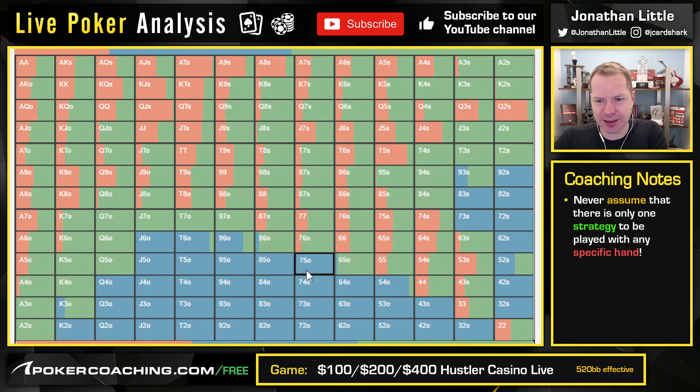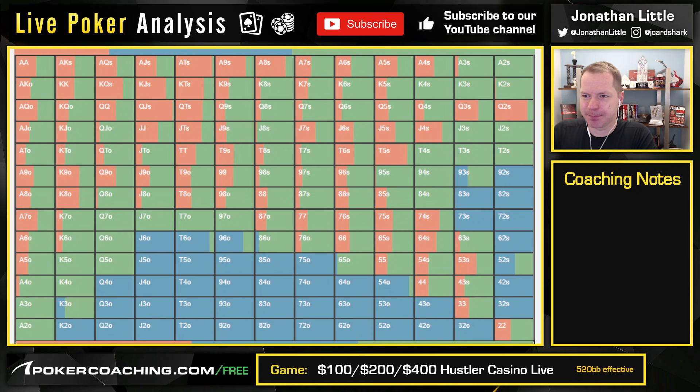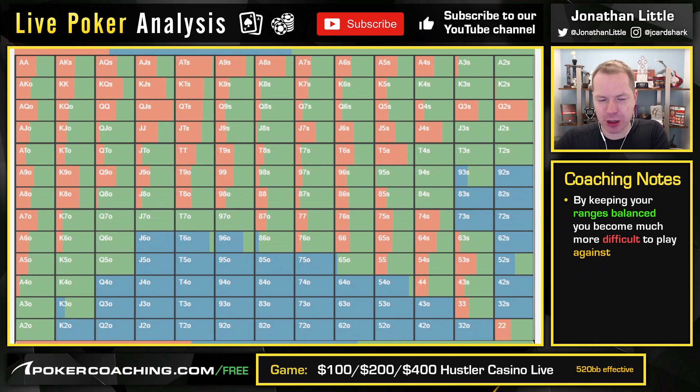Notice the raising range here contains a lot of the best hands and hands that generally flop well, hands with some blockers, and some sporadic nonsense down here. So pretty cool strategy, right? These charts are available at PokerCoaching.com, by the way.